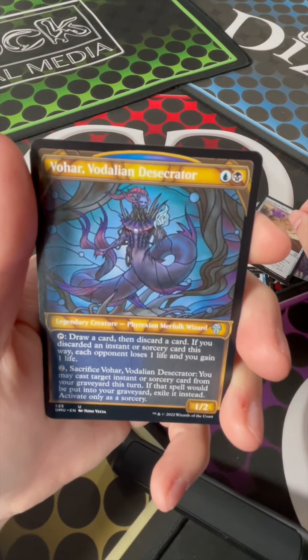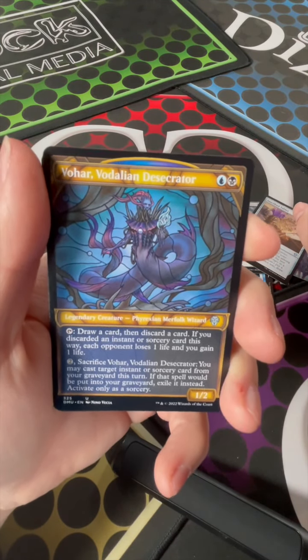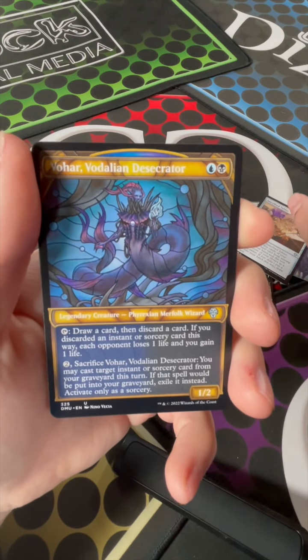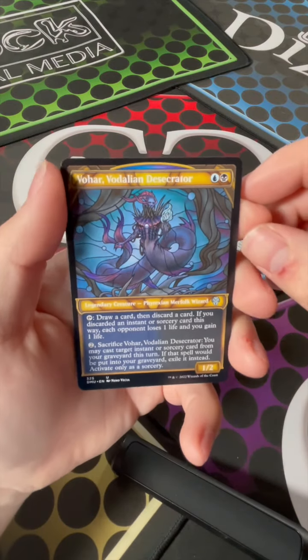Vohar, Vodalian Desecrator — a Phyrexian merfolk! Actually, that's pretty cool. That is very, very cool.